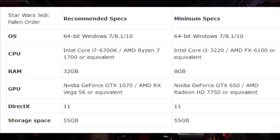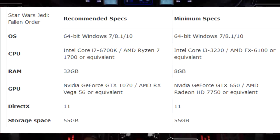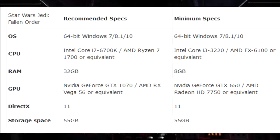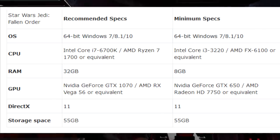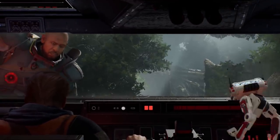So that's the minimum specs you will need to not have unplayable frame rates. For the recommended specs, it's Intel Core i7-6700K, AMD Ryzen 7 1700 or equivalent, 32GB of RAM, an NVIDIA GeForce GTX 1070 or AMD RX Vega 56 or equivalent, DirectX 11, and 55GB of storage space again. As you can imagine, 32GB of RAM is rather steep.